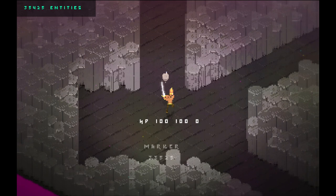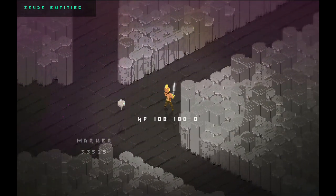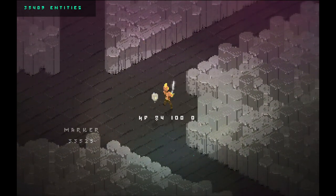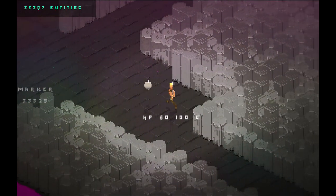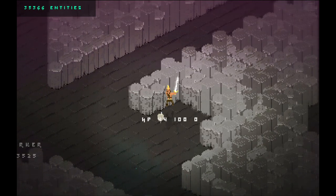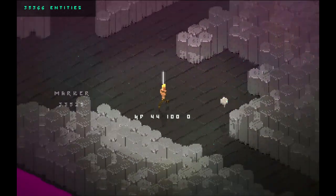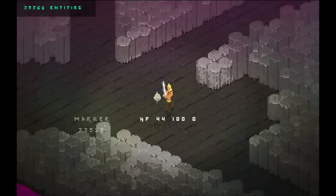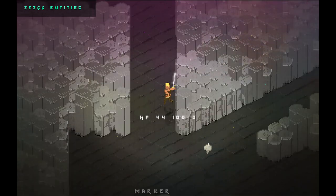What I need to do next is fix the AI so they aren't super stupid, and then get them so that you can actually attack. I can attack, but after a second you can see my hit points are going down — I'm already at 60, 52. That's because my attack is killing me. Something's going wrong in the input system possibly, so I've got to get entities attacking correctly again.